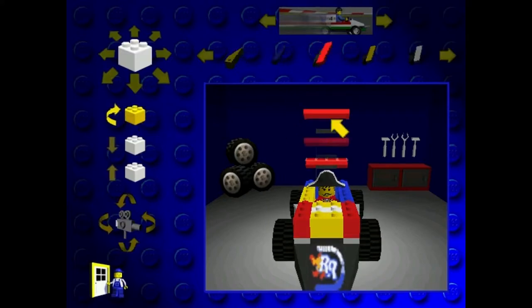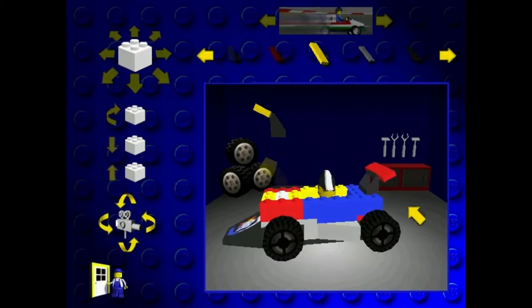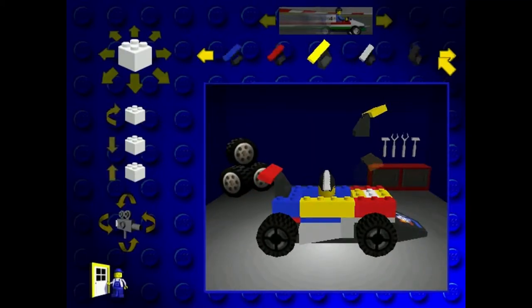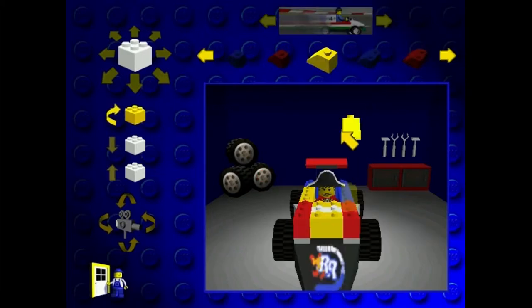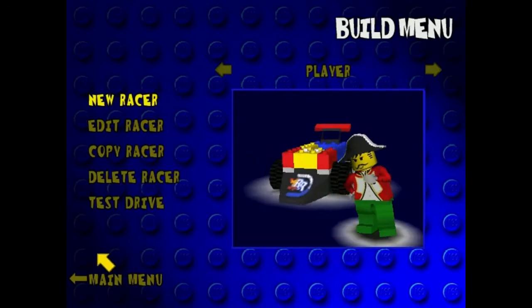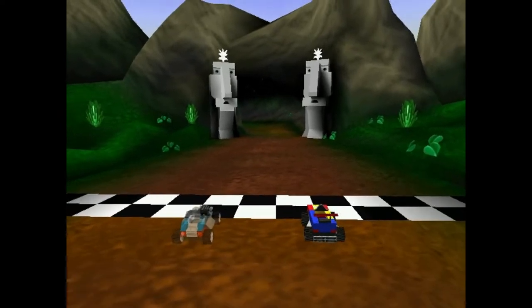Maybe I should just add a random wing at the front. I mean, I'm going to start making this car look extremely ugly. Is there a windscreen? Maybe there's a windscreen somewhere. You know what — that would make a beautiful car. Alright, here we are — the penultimate track.